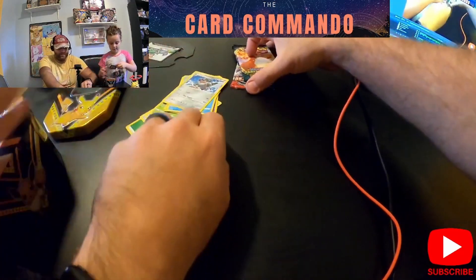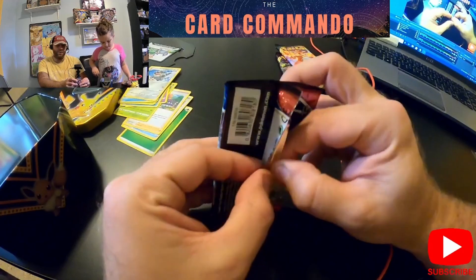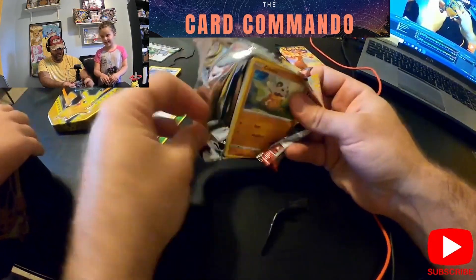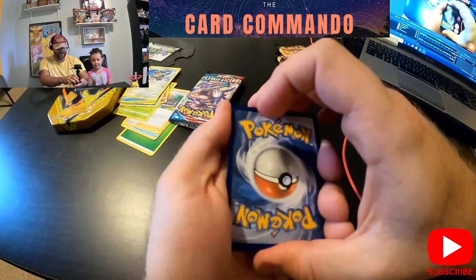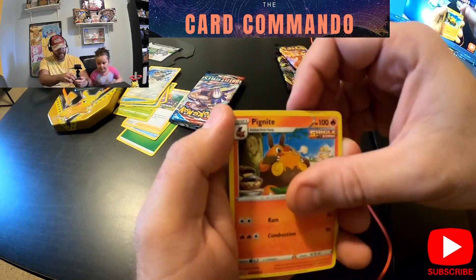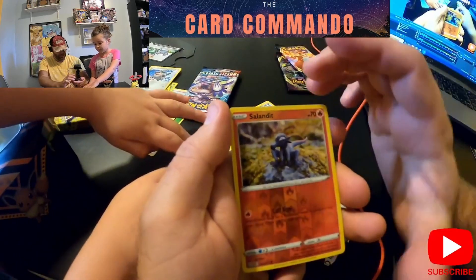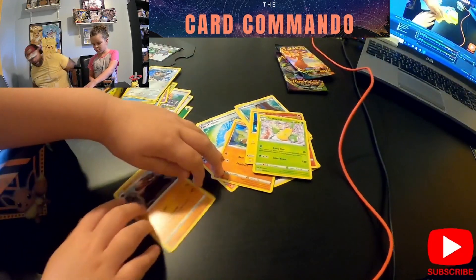That's a weird one. All right, let's open Battle Styles — I'd really like to get a good Battle Styles pull. Lots of great cards I need from that one. Green code card again. All right: Psychic Energy, Coalossal, Passimian, Fan Rotom, Cubone, Murkrow, Hone Edge, Electabuzz, reverse holo Salazzle, and a Victory Bell. Okay, moving right along.